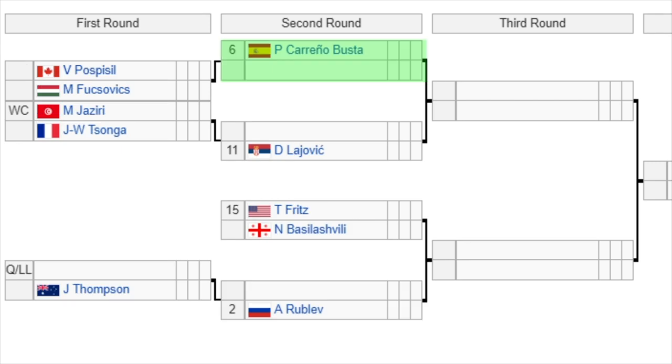The bottom corner of the draw: the number 6 seed Carreno Busta gets a bye in the first round and will play the winner of Pospisil versus Djokovic in the second round. Then we've got Jaziri, the wild card, versus Jo-Wilfried Tsonga, who came back last week winning his first match in a couple of years, so he's feeling good. The winner plays number 11 seed Lajovic in the second round. Then we've got another second round matchup already confirmed: number 15 seed Fritz against Basilashvili. These two played last week in Doha, so we've got a straight replay of the Doha semi-finals. Then we have a qualifier versus Thompson, with the winner playing number 2 seed Rublev, who had a very weird week last week — both matches were walkovers, he made the semi-finals without playing, then lost in straight sets. But he did win the doubles in Doha, so he's feeling pretty good.